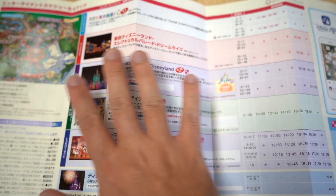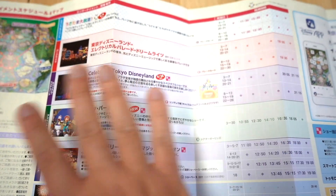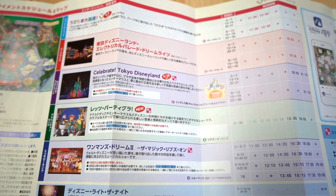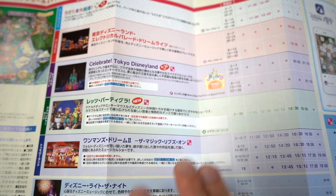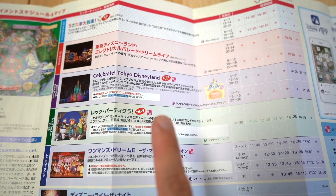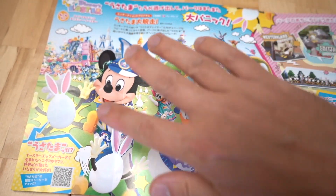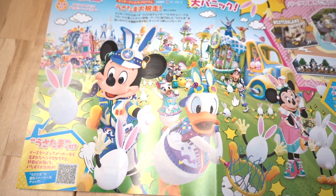Opening up the Today Guide here, it has the entertainment schedule — they have this in English, and there's an English map you can grab with all this information. Just a quick note: the Celebrate Tokyo Disneyland show is actually finishing on April 26th, so keep that in mind. That's the nighttime show and there's nothing replacing it as of this moment. And we have the Usa Tama on the Run parade, which has already started April 4th.